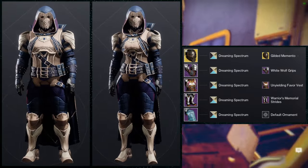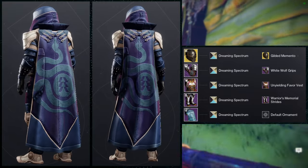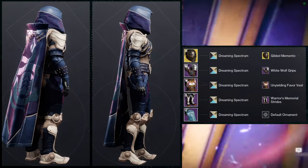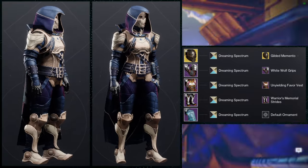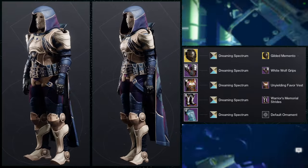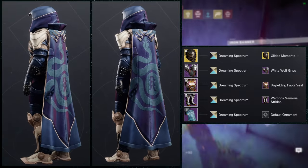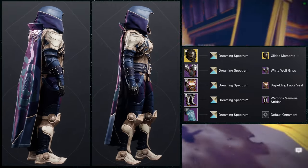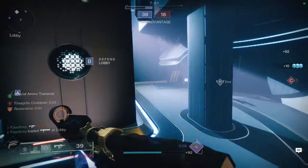I think people are killing it with this cloak — it's super cool. For me I just wanted to add more bougie-ness to the set I already had. For the shader we're using Dreaming Spectrum specifically because each of the chainmail colors are different — the Unyielding Favor Vest chainmail is a different color from the Warrior's Memorial Strides chainmail, so Dreaming Spectrum helps blend that. If you have another shader that combines colors, that might work even better. Dreaming Spectrum is actually my favorite shader in the game — it's even what my thumbnail is based on — but I think I overuse it.